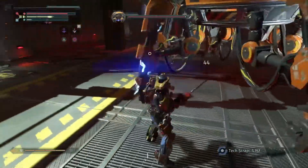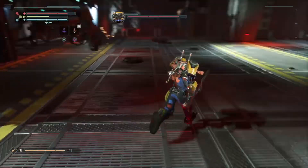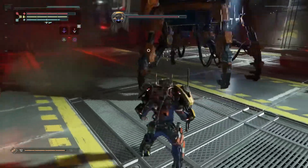So basically for this fight, what you want to do is wait for his arms to drop. Those little mechanical things he spins around — you want to wait for those to drop. I think you want to break off two or three of them before he falls and goes into his second stage where he starts flying around.